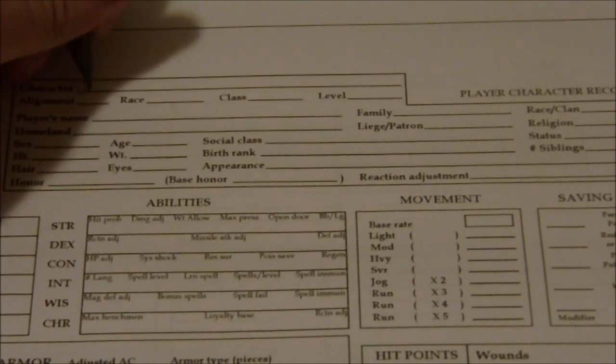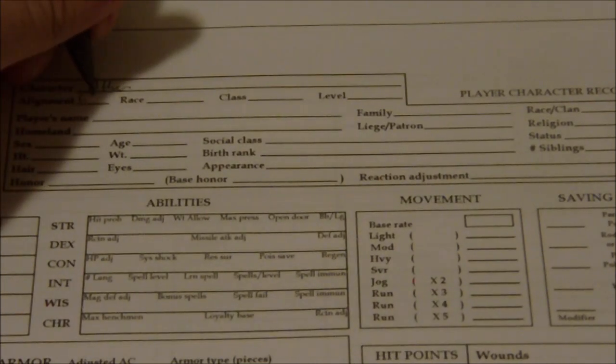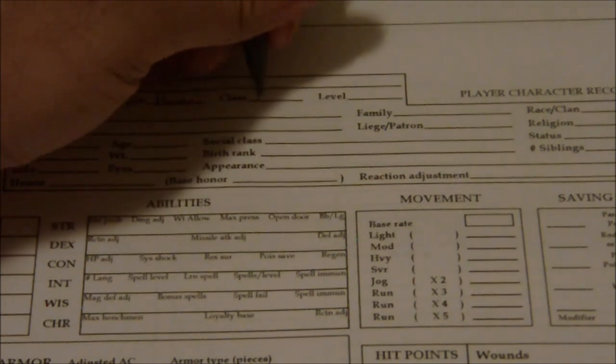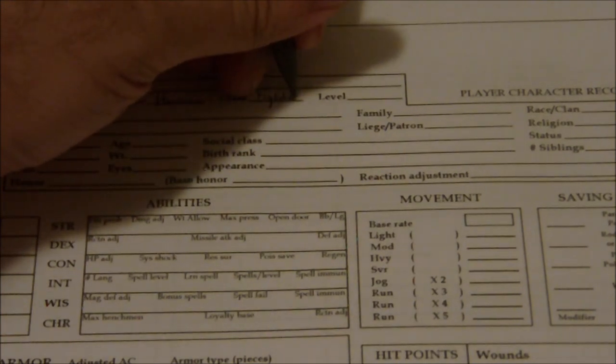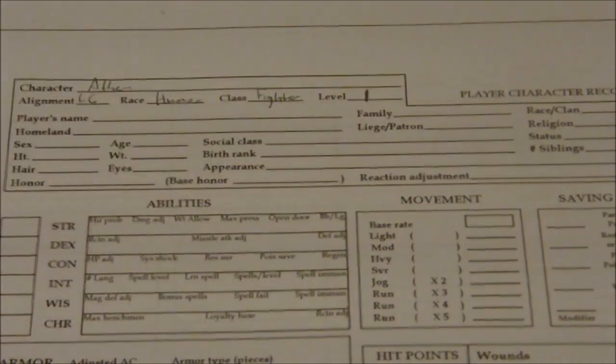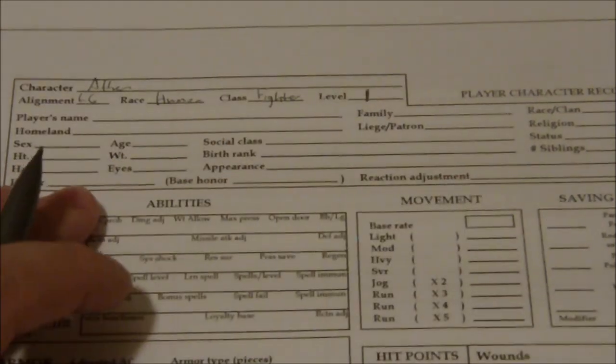We're just going to stick with good old Ethan for our name. Our alignment is going to be Lawful Good. Race is Human. Class is Fighter, Level 1. We're not going to worry about the homeland — there's a lot of really cool information here, but I'm just doing this for sort of a test.